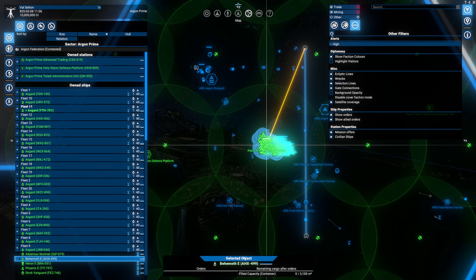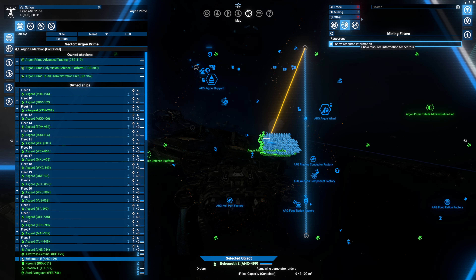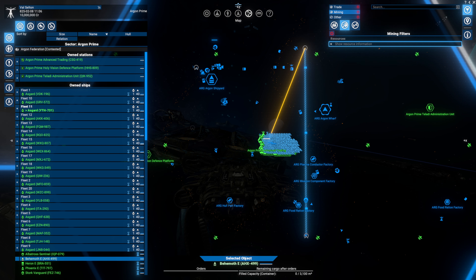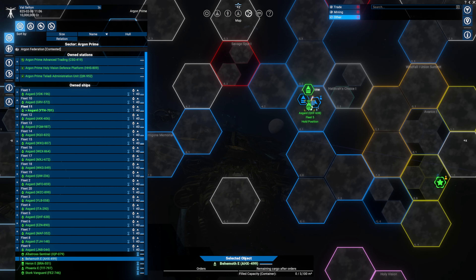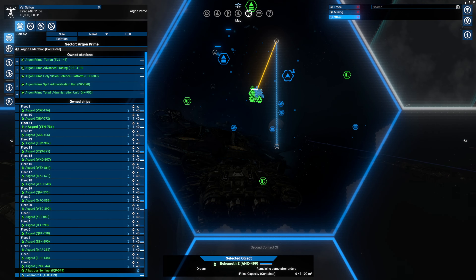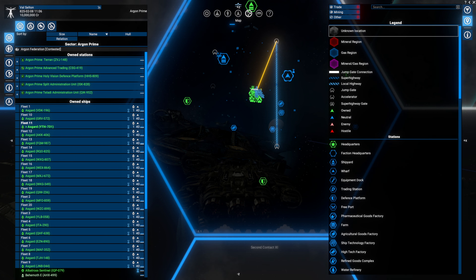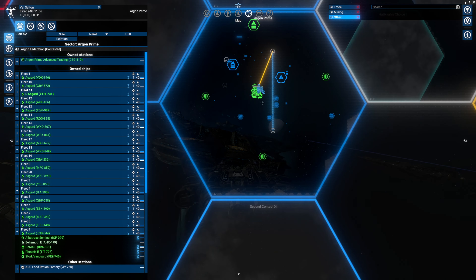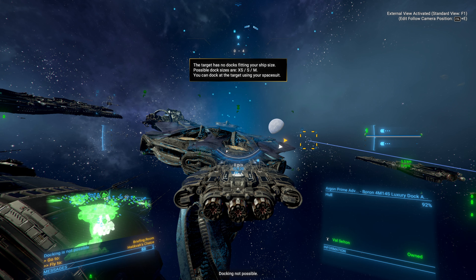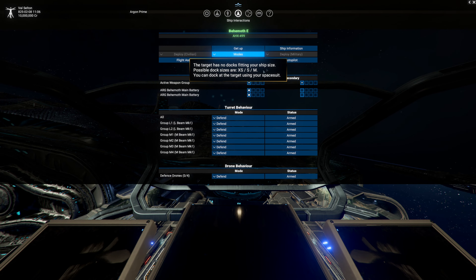I've just noticed the asteroid belts now show individual markers on the map. It looks like they may have done away with the colored mineral and gas region overlays that used to display. You can check the legend which still lists mineral gas regions, but I'm not seeing them actually on the map — which is interesting.